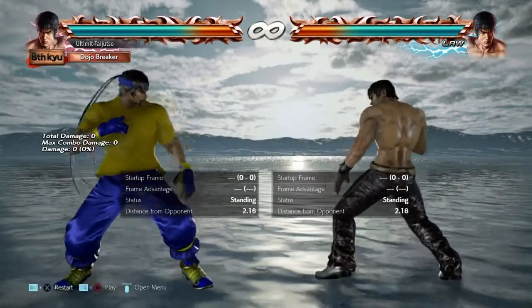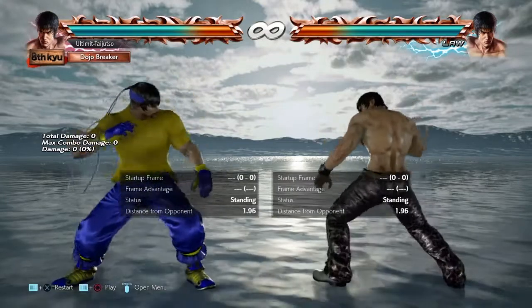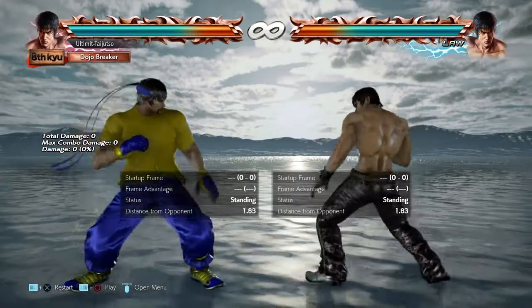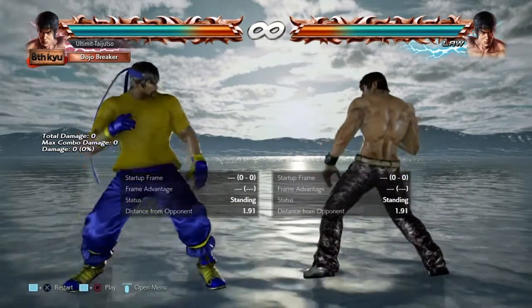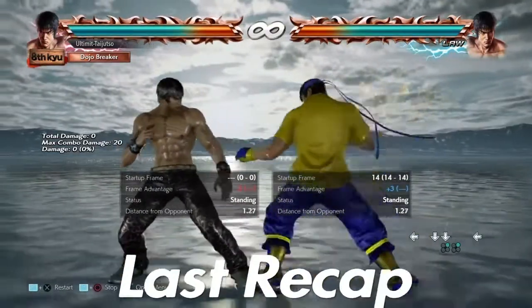Welcome to Ultimate's channel. On this channel we teach you how to pressure with Law, two minutes at a time. In the last recap, I was showing you after square square triangle, I input down triangle but I'm still getting hit because the Law on the left has the frame advantage.